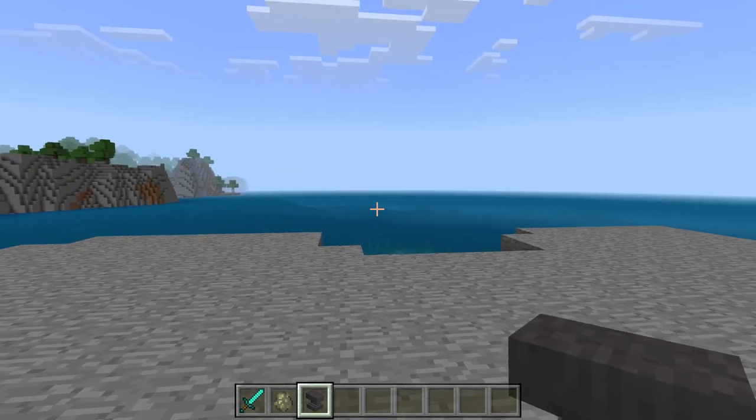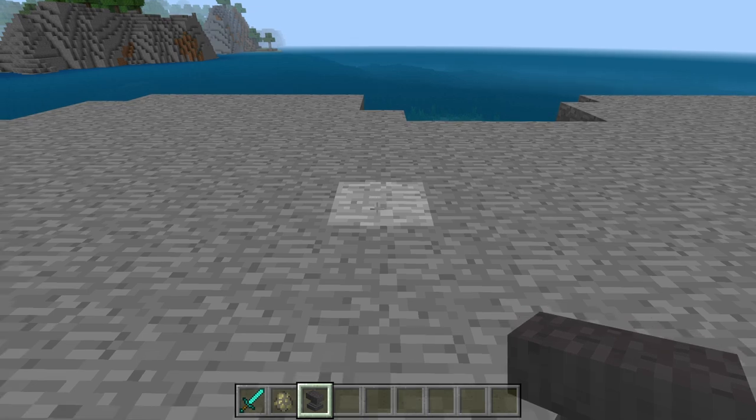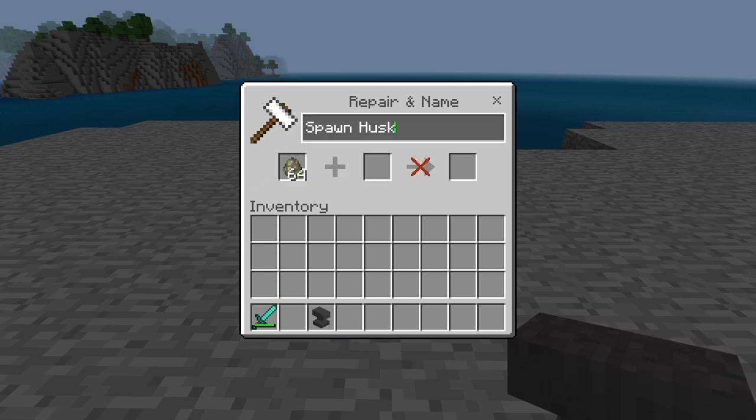Why hello there everyone! Today I'm going to show you how to scare the crap out of your friends in Bedrock Edition. Grab an anvil, name your mob with this symbol plus K, and name it whatever you want.